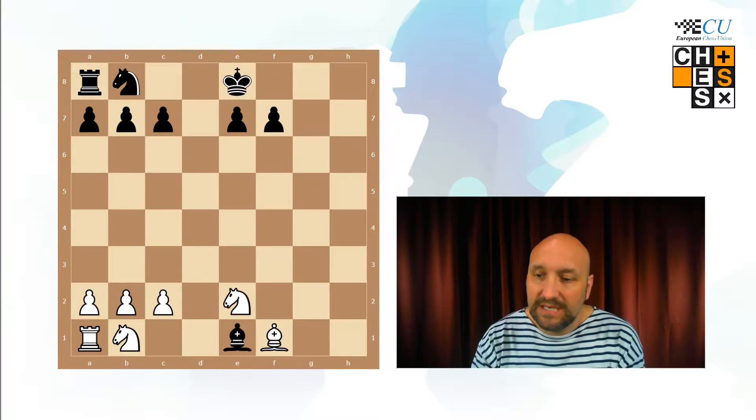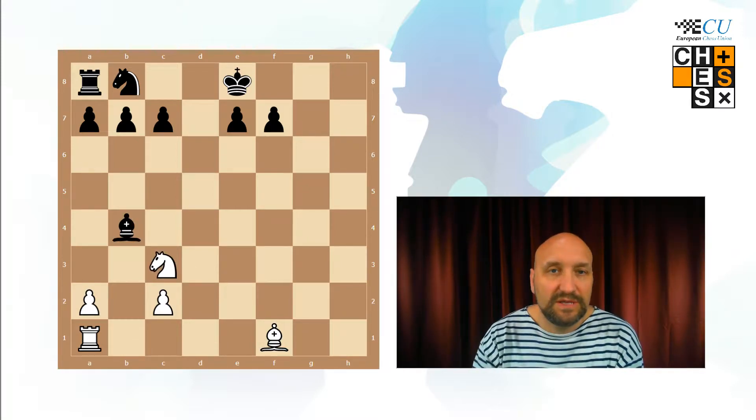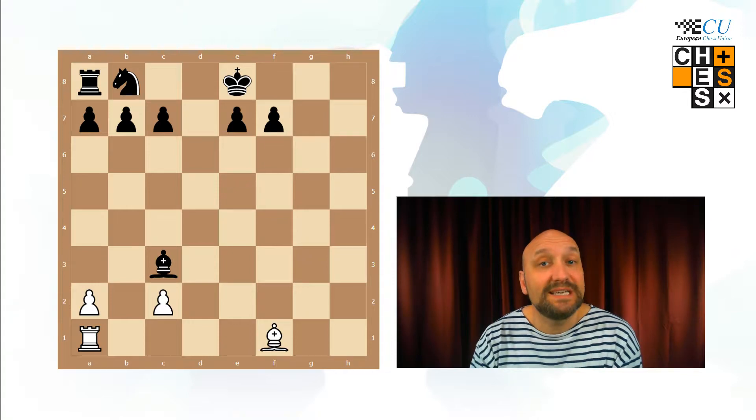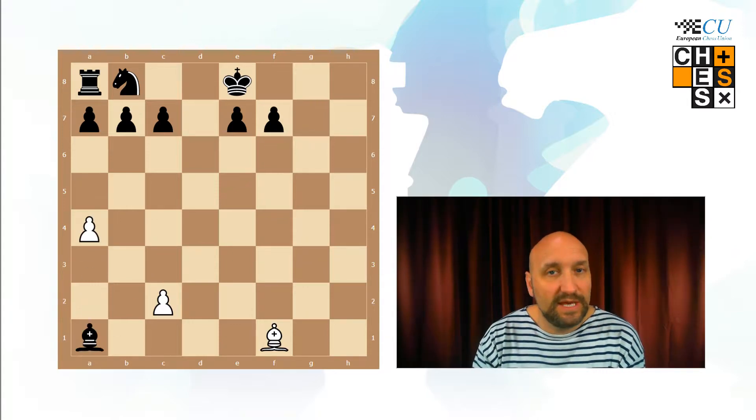The bishop takes the king on e1, and now knight to d2. The bishop has to take the knight. b4, the bishop has to take the pawn. Knight to c3, the bishop has to take the knight. And in the next move the bishop has to take on a1, so white can prepare a bit by playing a4. The bishop takes on a1.